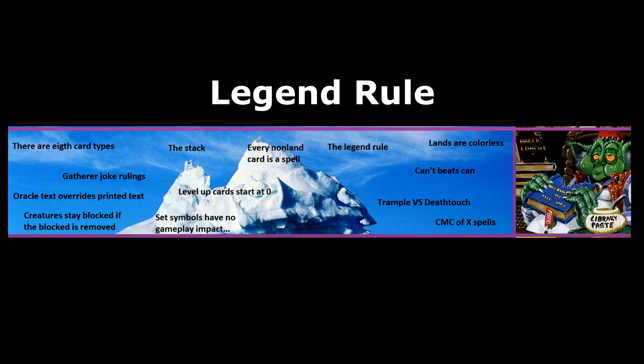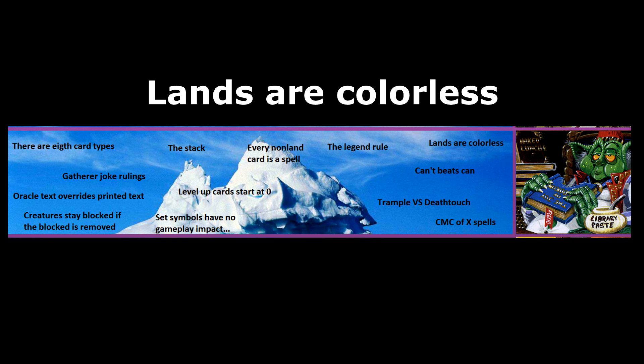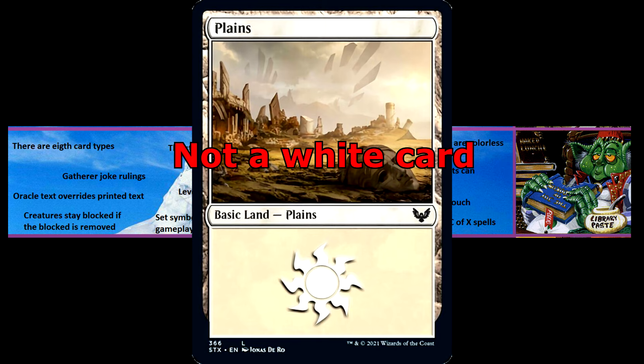Lands are colourless. The colour of a card is determined by the colours of mana in its mana cost. Since lands don't have a mana cost, they are colourless — so Plains are not white cards, and a Blue Elemental Blast cannot destroy a Mountain.